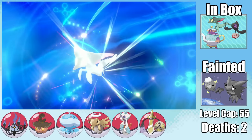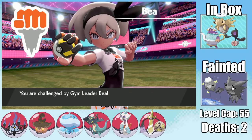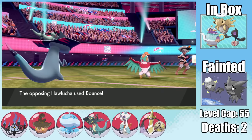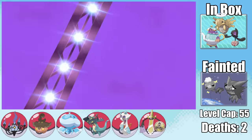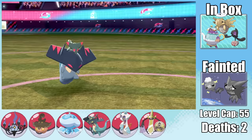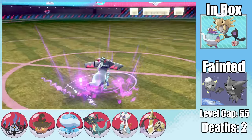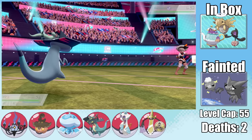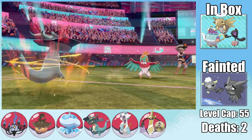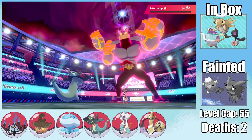Having defeated Nessa, with two more Gym Leader rematches ahead, I evolve Zim into Drakloak. Bea's rematch is so easy I only bring Drakloak. Her Hawlucha can't hit us with its Fighting moves, so as it uses Bounce I freely set up Dragon Dance, then Protect on the incoming hit. Zim easily sets up to plus 6 Attack and Speed with Dragon Dance — possibly the most broken setup move in all of Pokemon — and a plus-6 Acrobatics without a held item takes out every single Pokemon on Bea's team.